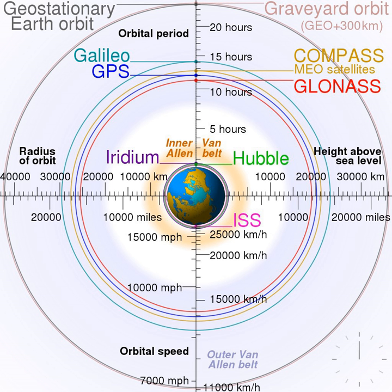U.S. government regulations require a boost ΔH of about 300 km. A spacecraft moved to a graveyard orbit will typically be passivated. Uncontrolled objects in a near-geostationary orbit exhibit a 53-year cycle of orbital inclination due to the interaction of the Earth's tilt with the lunar orbit. The orbital inclination varies ±7.4 degrees, at up to 0.8 degrees per annum.